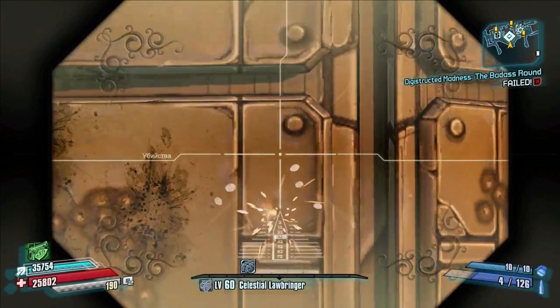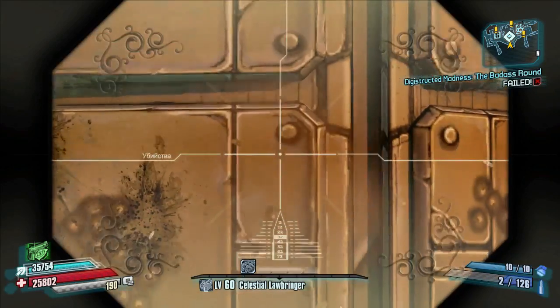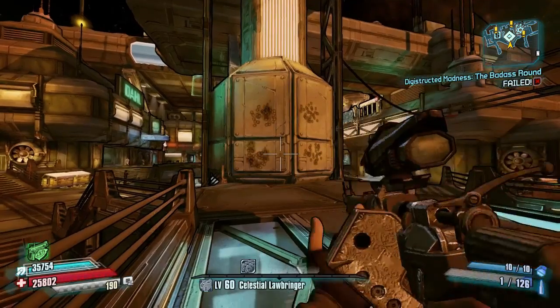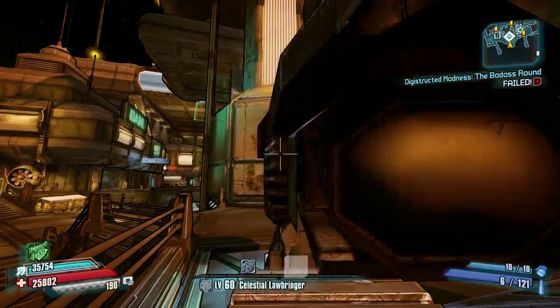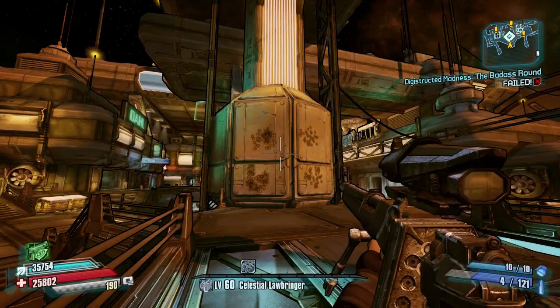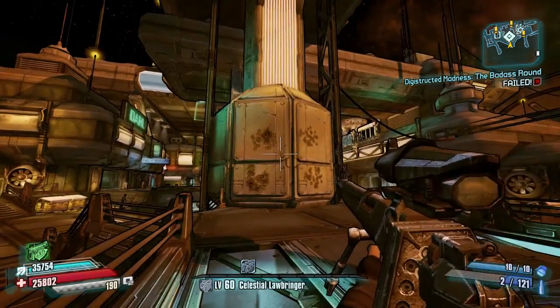20,267 base damage, 97.5 accuracy, 0.6 fire rate, 4 second reload speed, a mag size of 6. Since this is a Jakobs gun, it will never spawn with any element. The red text says: 'Make sure they know the first one wasn't an accident,' which I honestly haven't the slightest idea what this is in reference to.